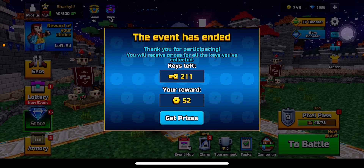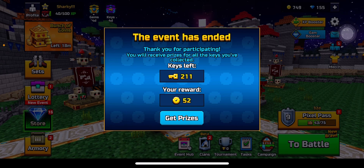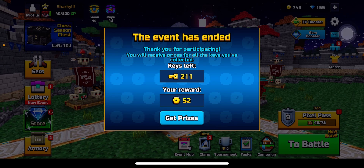Okay, so something very sad just happened. The event ended, I didn't use any of my keys. Well, this happened. Pixel, you gotta change this. Cool, just give me gems — just give me gems and stuff with this.